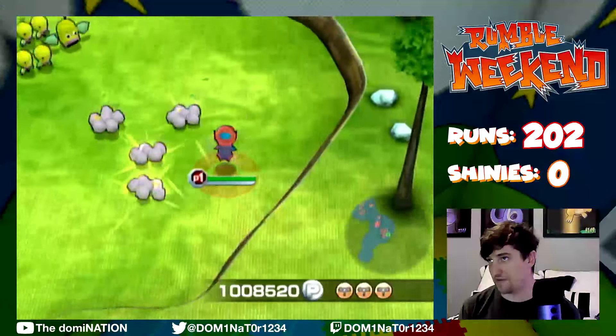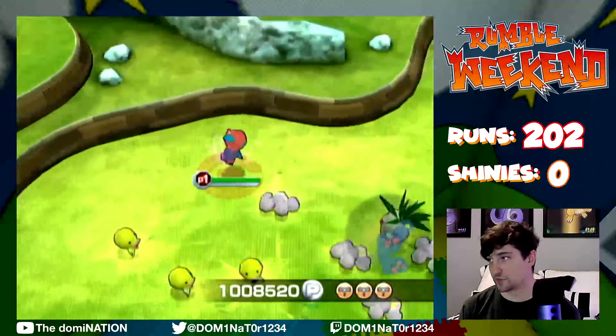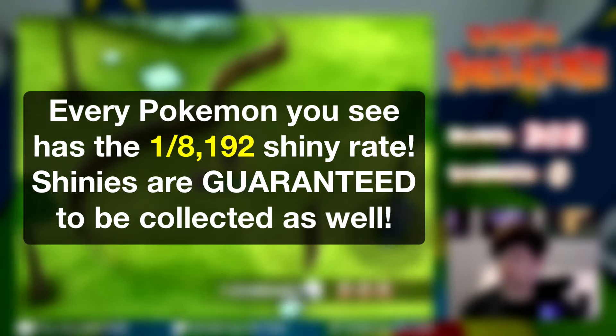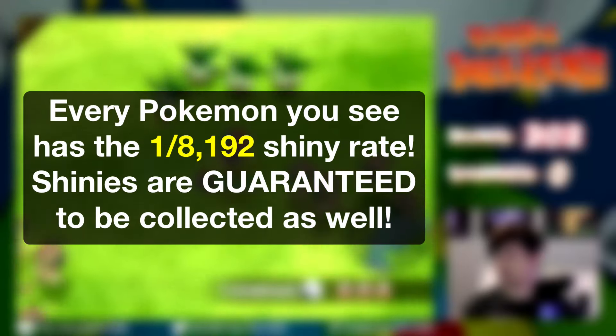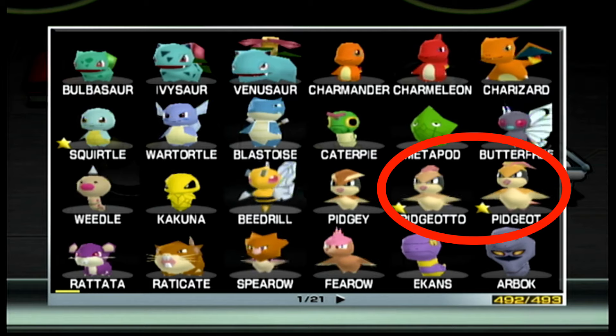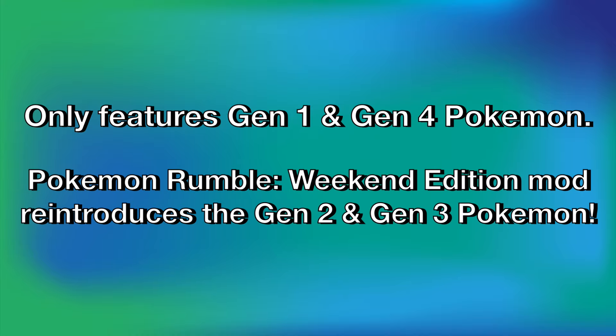Unlike most spinoff Pokemon games, the original Pokemon Rumble for the Wii implemented shiny Pokemon, and it's kind of implemented perfectly. Every Pokemon you encounter has the 1 in 8,192 chance to be shiny, and if you manage to find one, you're guaranteed to collect it. On top of that, the in-game collection displays all the unique shinies you've found. Pokemon Rumble originally only featured the first and fourth generations, but with a special mod created by Absolblogs, you can have access to the second and third generations as well.